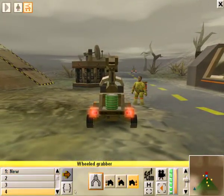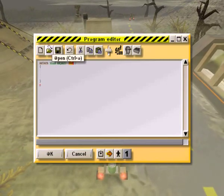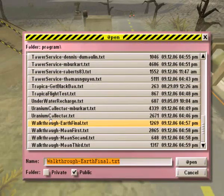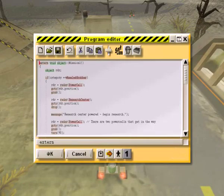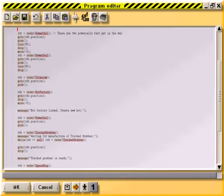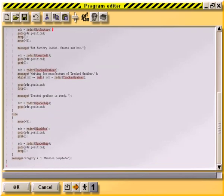We've got some programs that I've already made. We're going to open that up and scroll down. There's one called 'Earth Final' — this is a program, it's a script. You can actually see the program here. It's designed to run on more than one type of bot, and you can see that here. It has different variables that are already pre-programmed. The 'category' variable is basically whatever's running the program — the type of vehicle or bot that it is. We're going to have two different types of bots: a wheeled grabber and a tracked grabber, and there's an else clause to handle that.